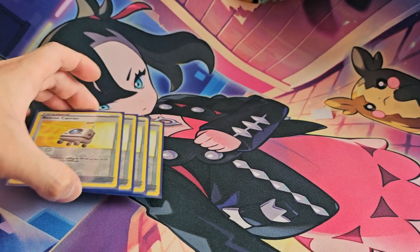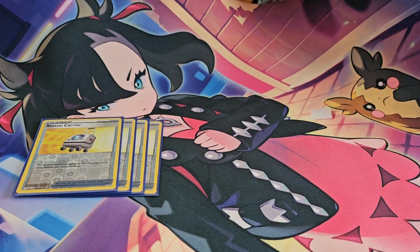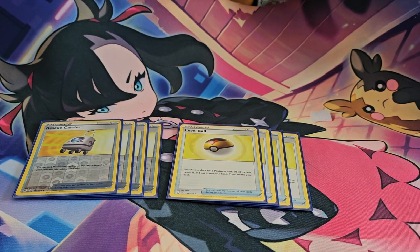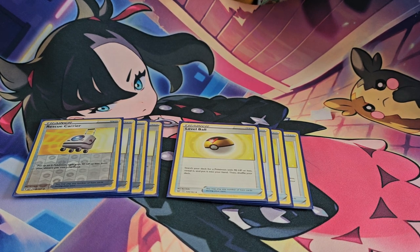Let's continue building up consistency with Rescue Carrier. If we need to get cards into the discard to activate Professor's Research, this card allows you to bring them all back — very nice. Weeping Bell and Salazzle are both 90 HP or less, making Rescue Carrier very viable in the deck. I'm also taking advantage of that low HP by playing Level Ball. It's better than Ultra Ball here because Ultra Ball requires you to discard, while Level Ball simply searches directly for the card you need.